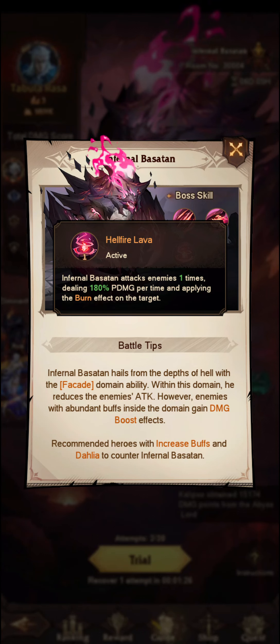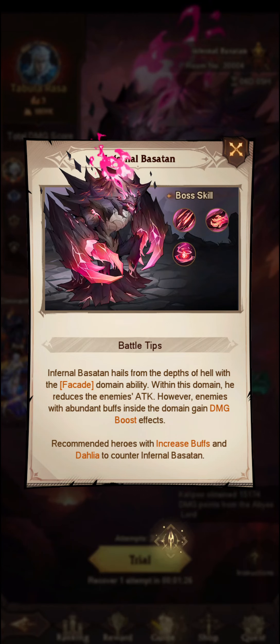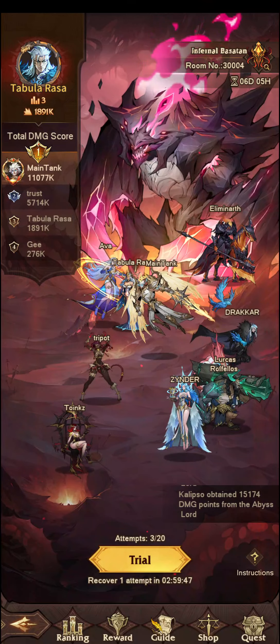They've added the burn mechanic into the boss here. There's a difference between attack and damage in this game — if you want to know more about that, have a look at Selene, who stacks attack and also stacks damage. Recommended heroes include those with increased buffs and Dahlia to counter Infernal Bastion. Let's go ahead and have a look at the actual boss itself.